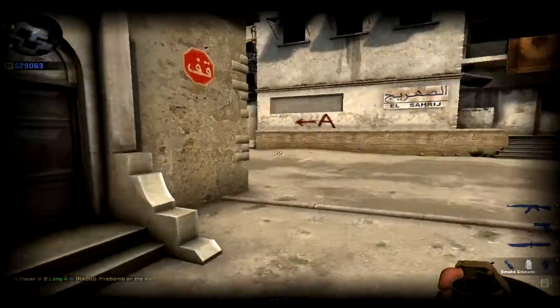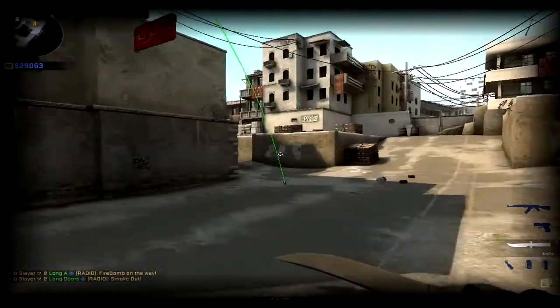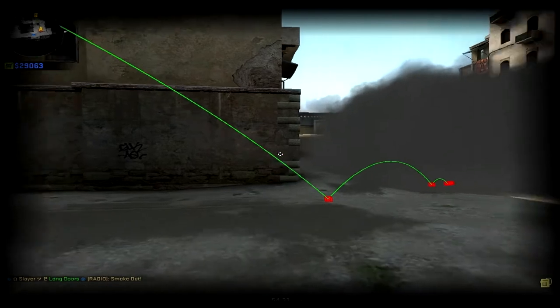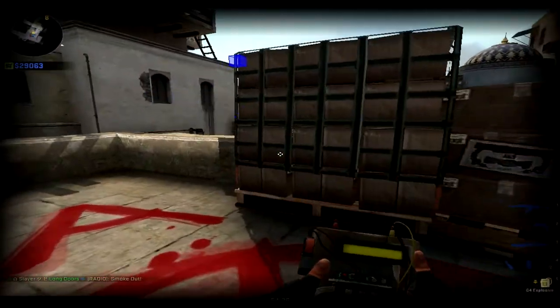If you want to smoke off a long push, you can do that bounce. I suggest aiming a little bit more to the right because there is a gap if you don't. It just takes practice — keep practicing that smoke and then you can plant the bomb successfully.